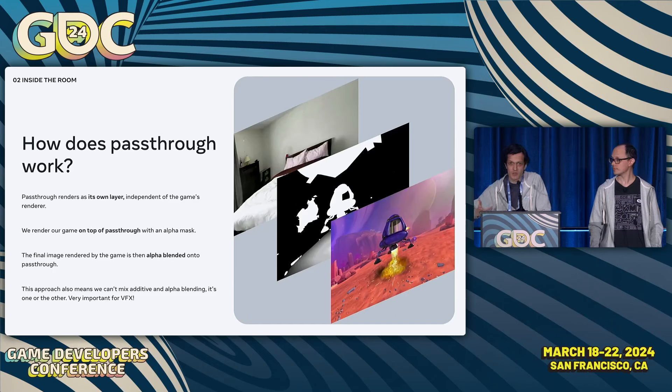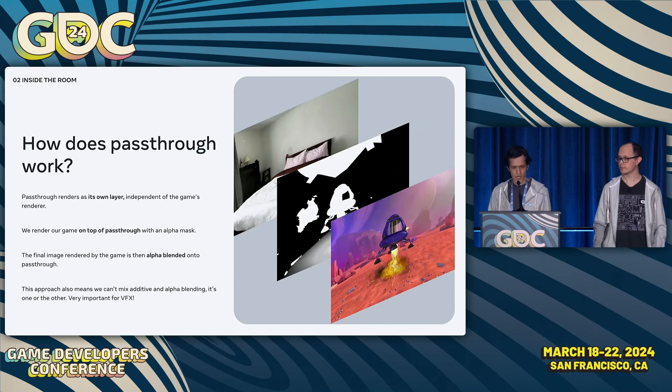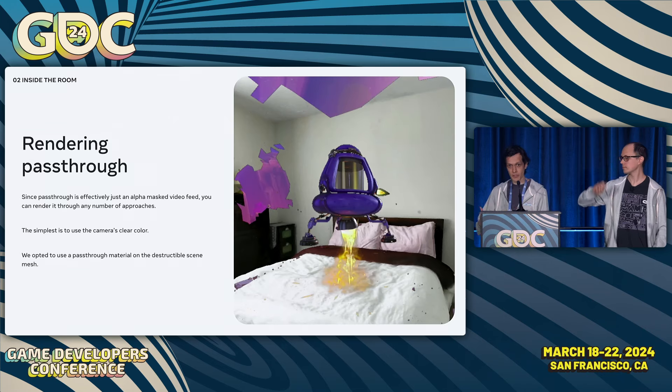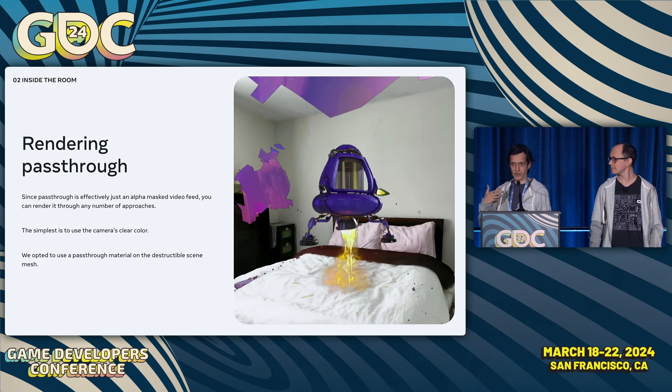From the app's point of view, pass-through is rendered in its own underlay layer with the game rendering over it. The game's render frame is alpha blended onto the pass-through image — essentially applying an alpha mask to your entire game. This raises important limitations, especially around blending. Alpha blending and additive blending can't be used interchangeably; this applies to VFX like fire or glow effects where you'd typically use additive blend. All VFX in First Encounters use alpha blending. You can set the camera clear to full alpha, but your virtual content will always appear on top of pass-through with no occlusions.